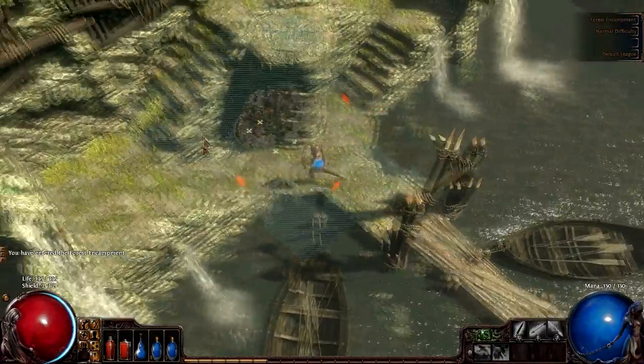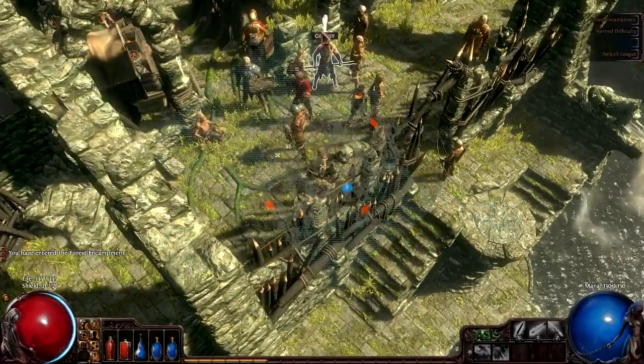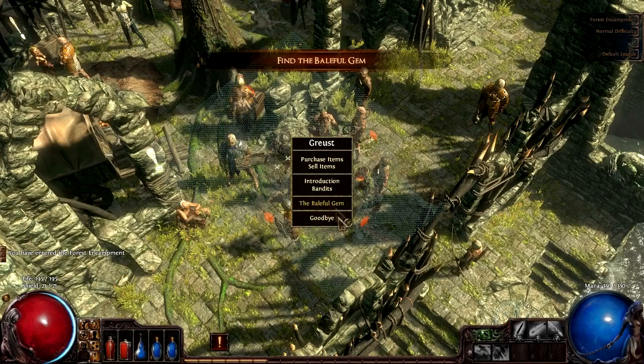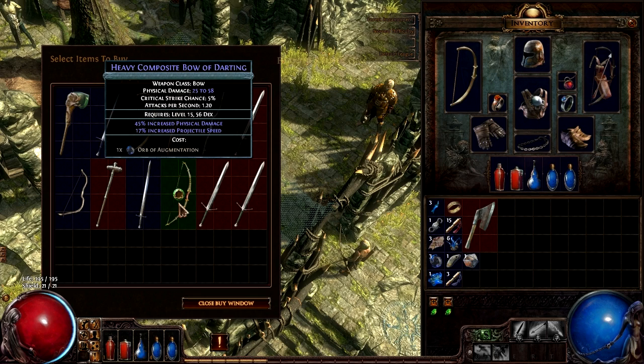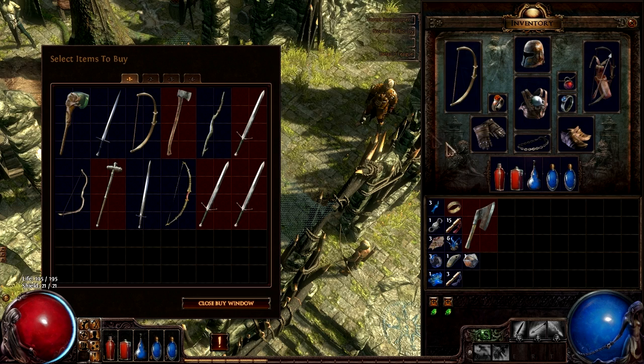I really hope this wasn't like a six-minute episode. What we'll do is look at someone's stash and talk to this guy. Purchase items. This is the bow I was talking about — well, not the exact bow, but as you can see, pretty nice.